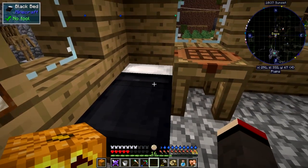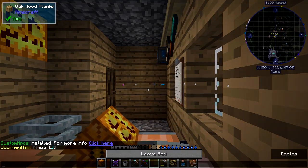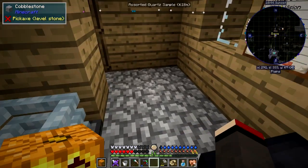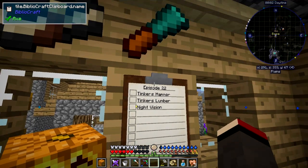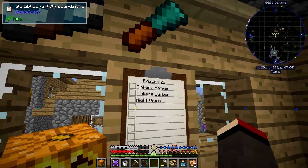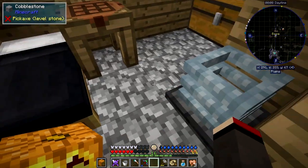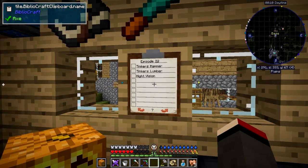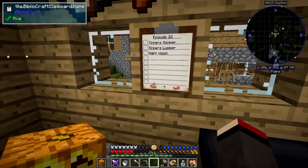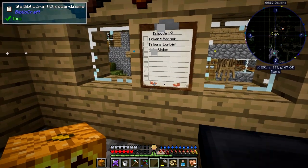Let's have a quick sleep. What I'm planning to do - I'll get the clipboard out - is also make a hammer. The hammer I'm going to build is one I read about in Danny and Son's comments. I want to do a tinker's hammer and a lumber axe. I'm trying to shift right-click this clipboard with an empty handle but it's not working - that's weird.